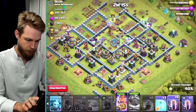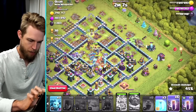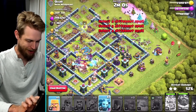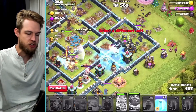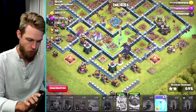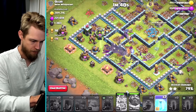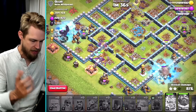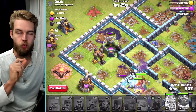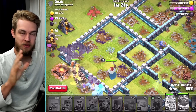Two wizards over there, so probably easiest to come in from this side. King's ability once he gets through that wall — there we go. Bats get in there — all the bats. This wizard tower is distracted; this is going a lot better than the previous attack. Wait — all the wizard towers are destroyed? It's like the wizard towers themselves just exploded. Let's freeze this archer tower and the royal champion — and that is going to be an easy three star. I need to watch the replay to see what happened to those two wizard towers.